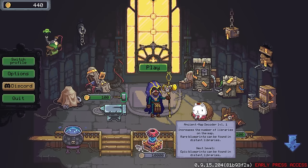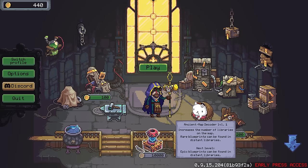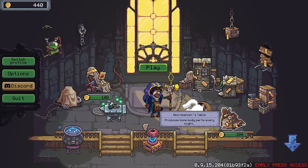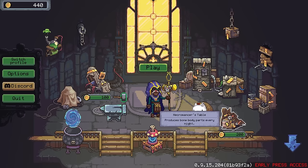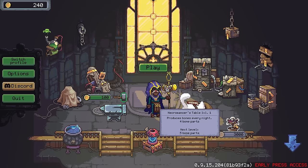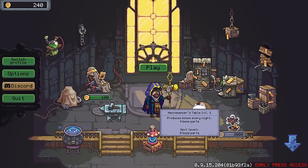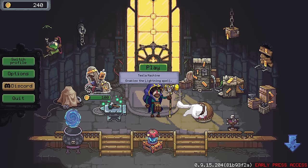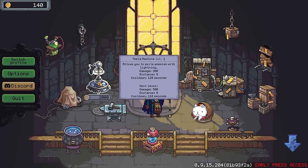We'll spend the rest on the bones here — produces like four bone parts, which is actually quite a lot. We could get one more thing. The tesla machine enables the lightning spell. A little bit of extra damage isn't an awful thing — 200 damage. That's enough to do a good chunk of damage to a lair, assuming I can use it on distant lairs. That's good enough for me.